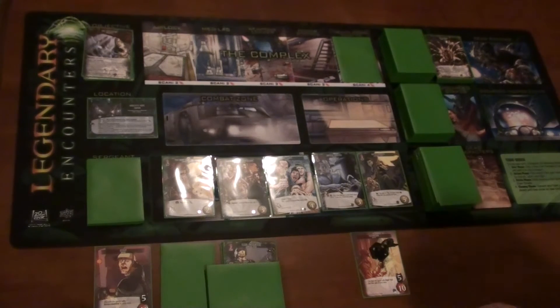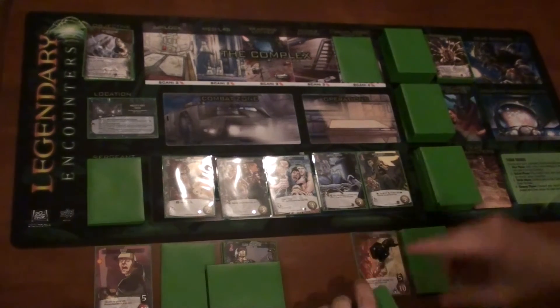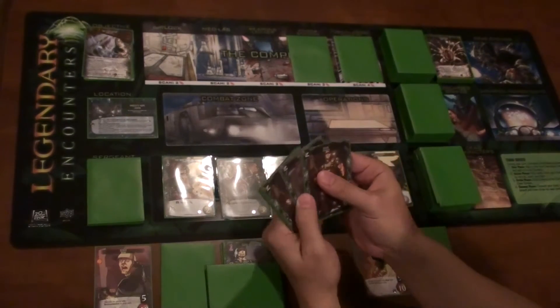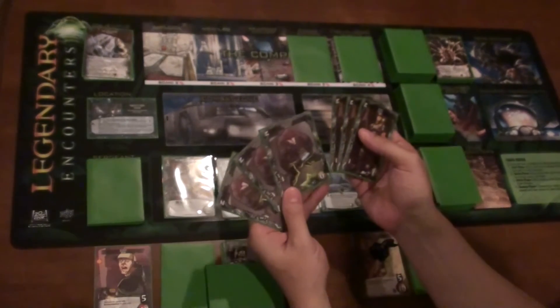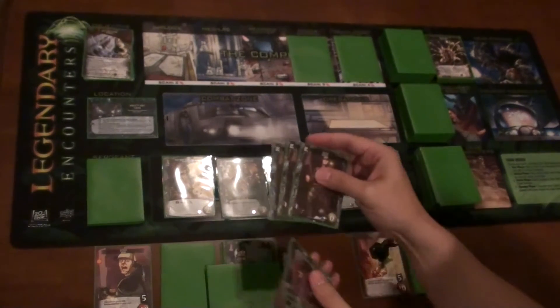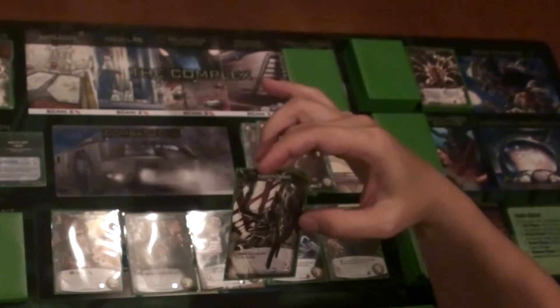At the start of the technician's turn, we draw up six cards for his starting hand and jump into the turn order. We have three combat — three grunts and three specialists. Three attack is enough to scan here, so we'll do that and make sure we start revealing things. What we've got is a Xenomorph Swarmer — reveal, add a hive card to the complex. So right off the bat, we are starting to see more aliens.